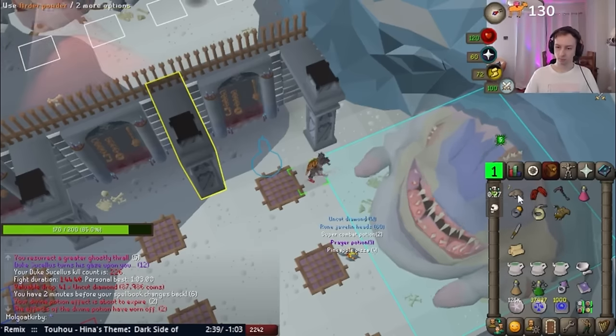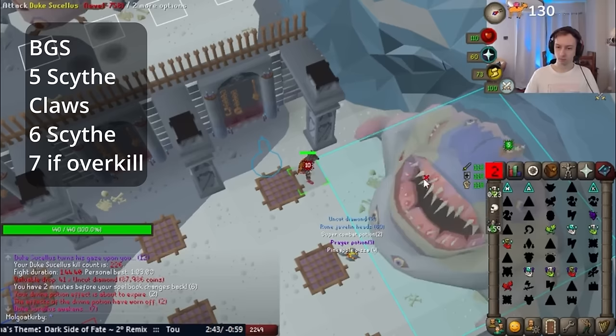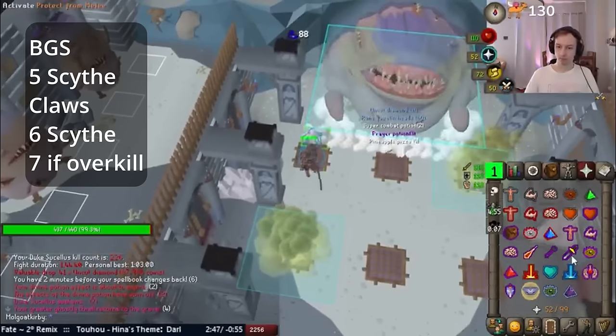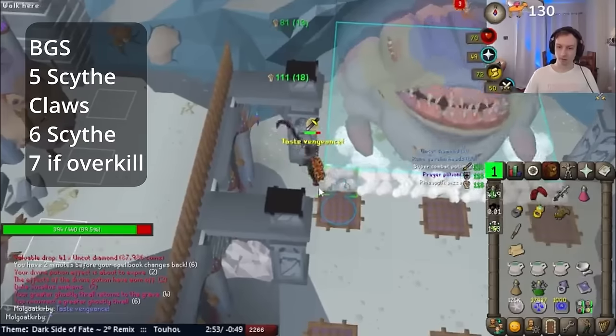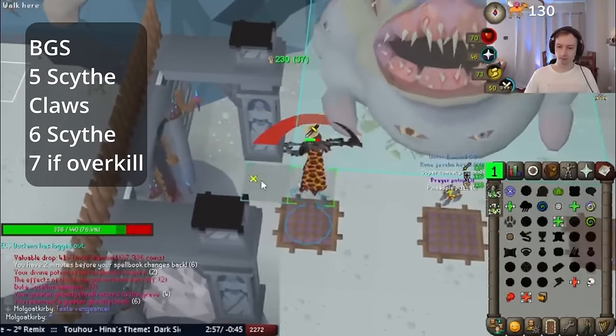Let's start with the Scythe. For this method, we do BGS, 5 Scythe, 1 Claw, 6 Scythe. Notice here I don't miss any ticks, but I fully avoid the first melee, so we can just step back and try to venge again. Vengeing a mage hit is nicer since it's easier to flick the recoil, but it's fine to venge the melee too — just don't waste it on the chip damage.